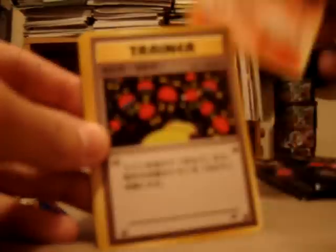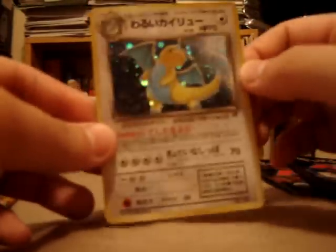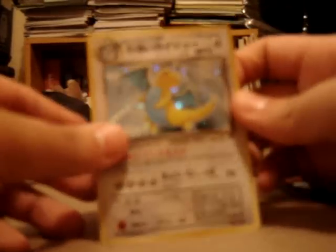Dark Rapidash, Dark Electrode, Dark Raticate, Meowth, Dark Weedle, Dark Diglett, Magnemite, and Dark Kadabra. The holo is — cool — Dragonite holo. I have two of these now. I'm not sure whether that'll be for trade or not.